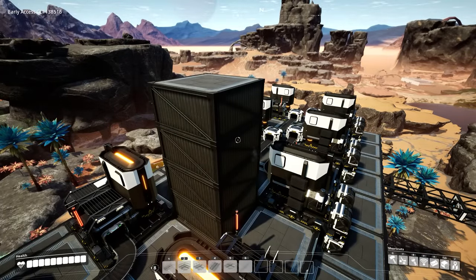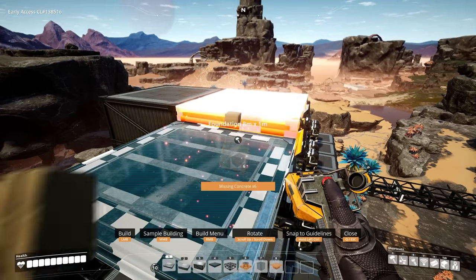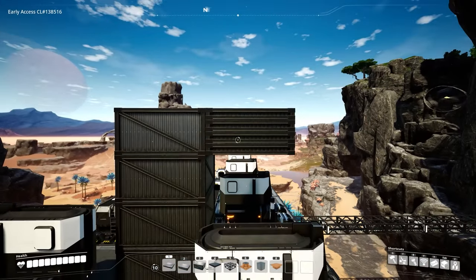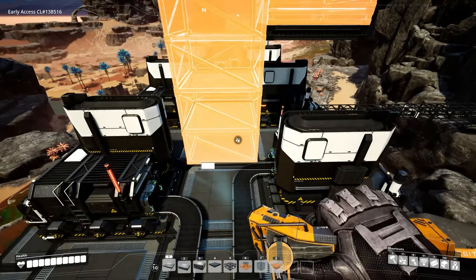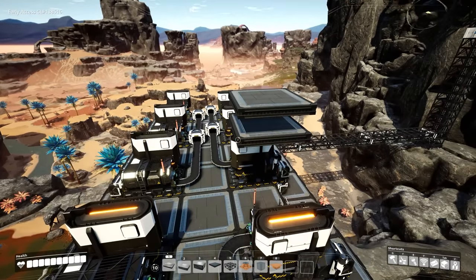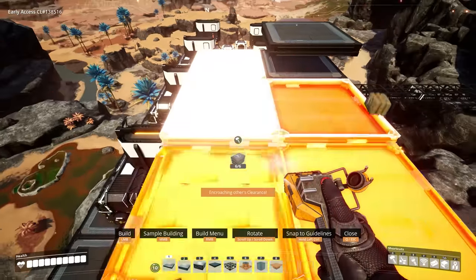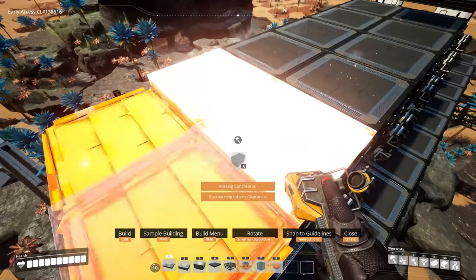Next to that foundation, take an 8x1 and build it up four times to get a matching height. Get rid of the two 8x1s in the middle and the other 8x4 foundations — this essentially gives us the start of our sandwich layer. Build these out to the same area below where our foundries are located: that is an 11x3 space.